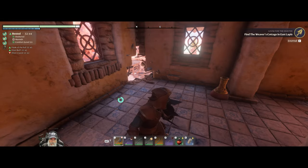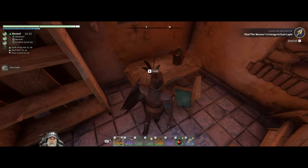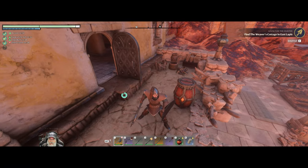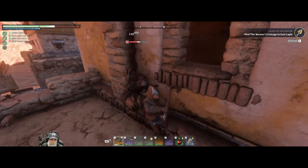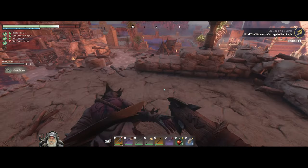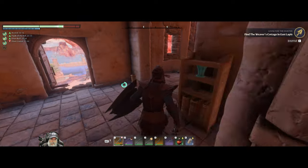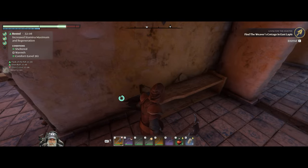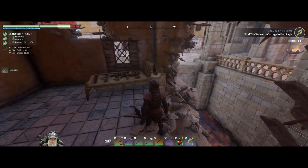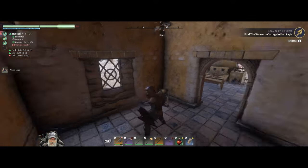Let's see what's upstairs here. Got a room, some feathers. Not really seeing anything else — this just goes out to a balcony. Got another room here, grab that scrap metal and some lockpicks. Okay, I think that's it for Emily's Tavern.